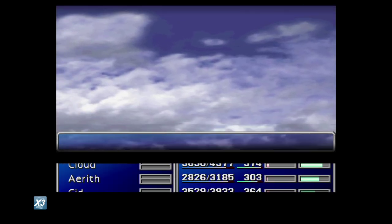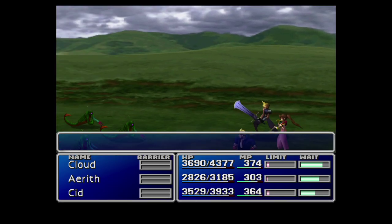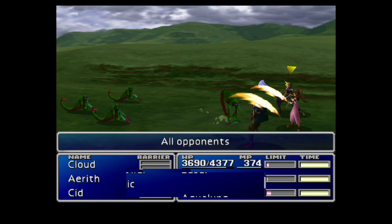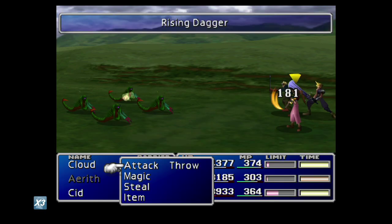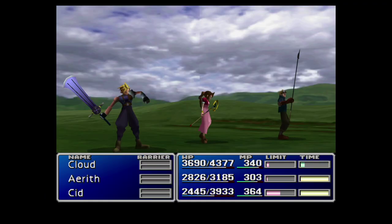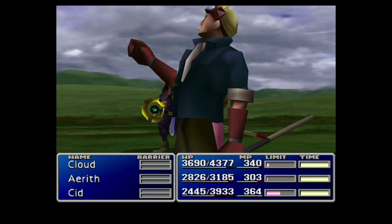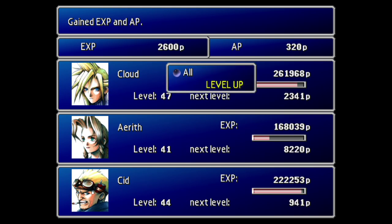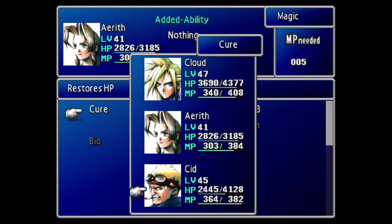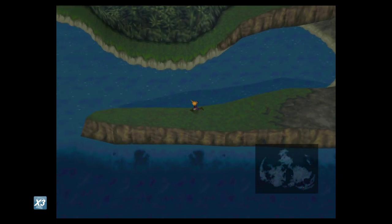Now, why would you care about Dragon Scales if you already have the Aqualung enemy skill — which I'm sure you do, especially following along with my guide? Let me show you the Aqualung enemy skill here with Cloud so I can compare it to the item we just stole. Aqualung does about two thousand to two thousand one hundred points of damage per enemy for Cloud — not too shabby. I really do like Aqualung. But now I'm going to show you the Dragon Scales — just remember that two thousand to two thousand one hundred damage figure.